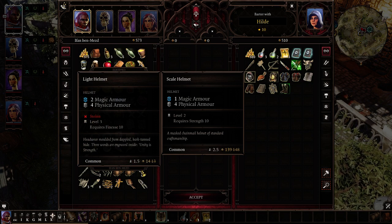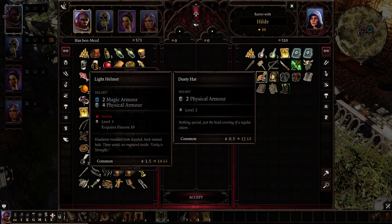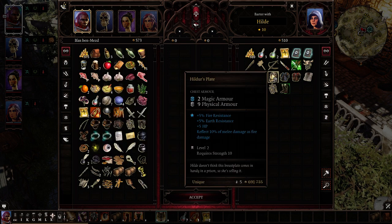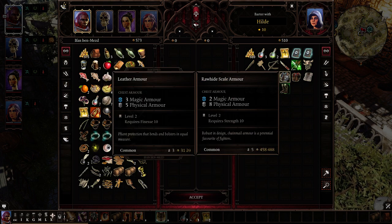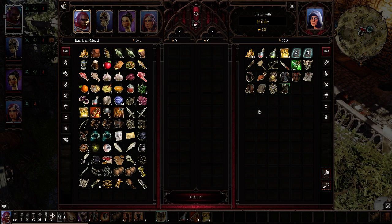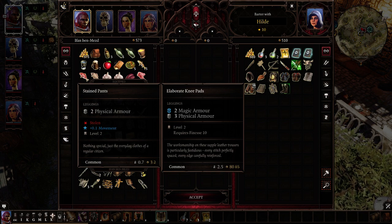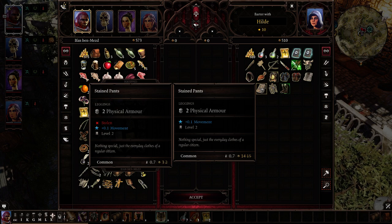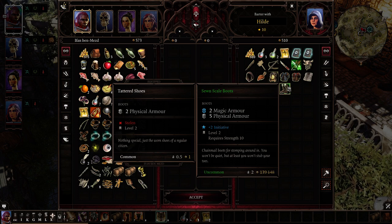A scale helmet, that's nice. A masked chainmail helmet of standard craftsmanship — nothing special, just the head covering of a regular citizen. Robust chainmail armor, a perennial favorite of fighters — I've already got some of that. Elaborate knee pads. The workmanship on these supple leather trousers is particularly fastidious — every stitch perfectly spaced, every edge carefully reinforced. And these very lovely chainmail boots for stomping around in — you won't be quiet, but at least you won't stub your toes.